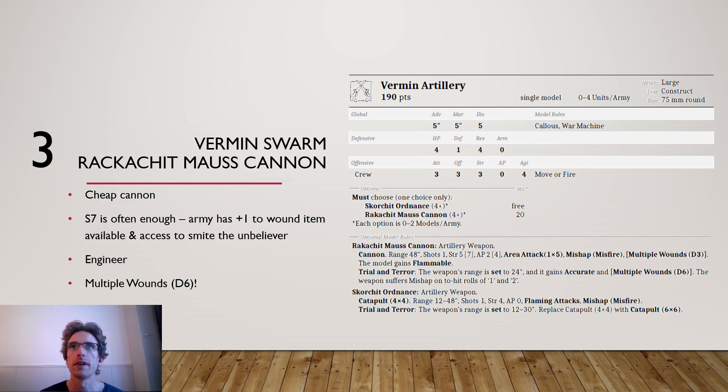You get multiple wounds D3. However, you can also fire in the Trial and Terror mode, where the range is set to 24 inches — you lose 1 on the 2-hit roll but gain accurate, so you get it back — and you get multiple wounds D6. In that mode you suffer a mishap on a 2-hit roll of 1 or 2, so you're more likely to destroy your own model. But it's a 210-point cannon instead of a 250–260-point one. Strength 7 is in most cases enough, AP4 is in a lot of cases enough, and multiple wounds D6 is just really crippling.